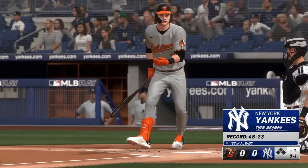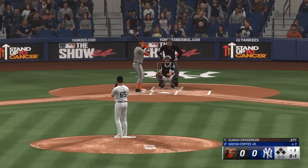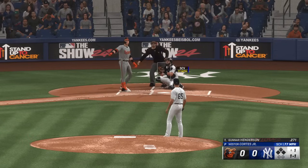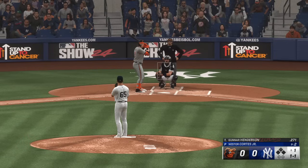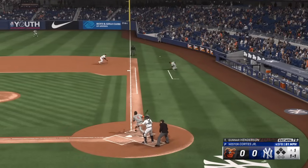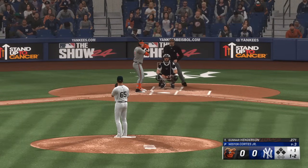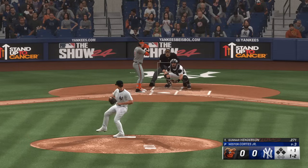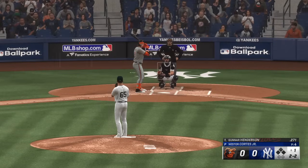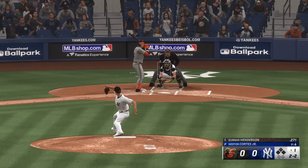Gunnar Henderson leading things off and takes a strike. The shortstop takes a ball. The pitch, and that's outside. The only adjustment he needs to make is his target. If you aim at the outside corner, that slider's going to end up way off the plate. Perhaps look a little more down the middle, and you get it right where you want it.